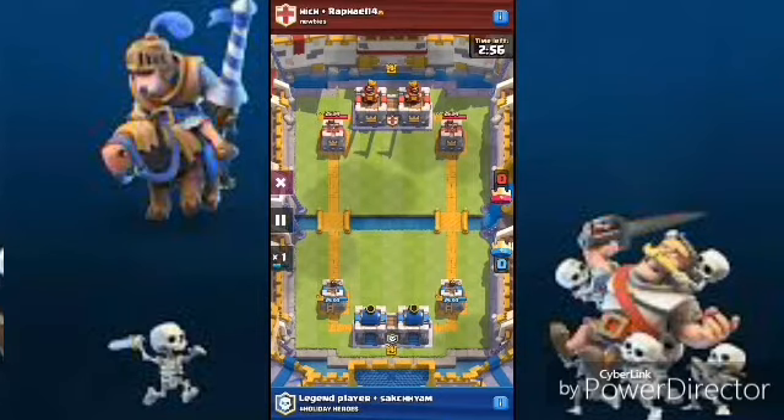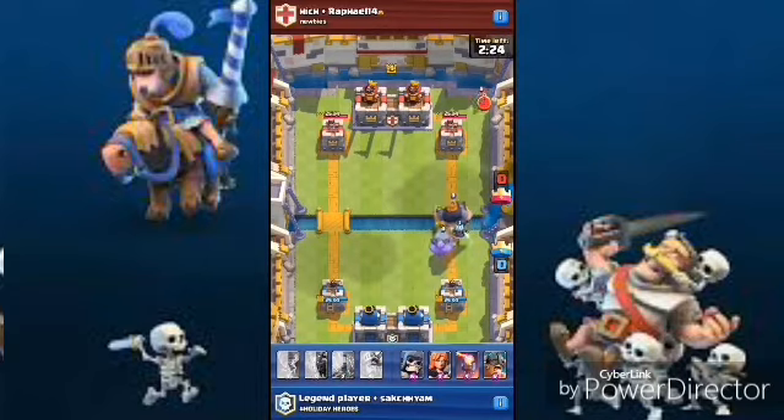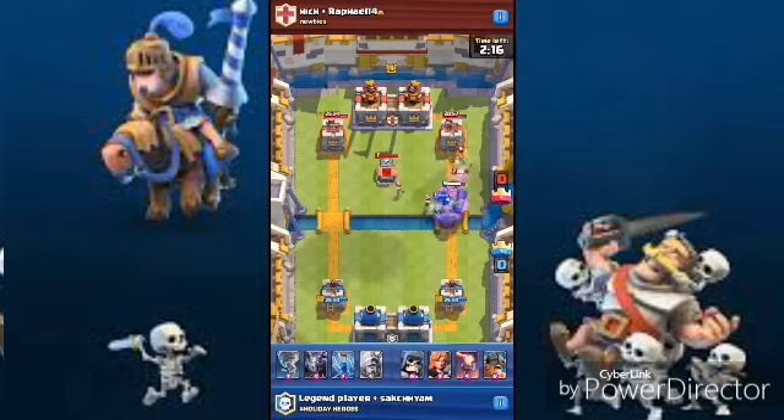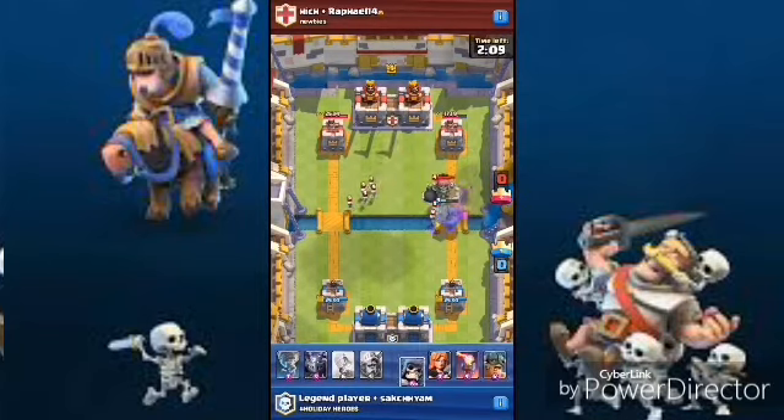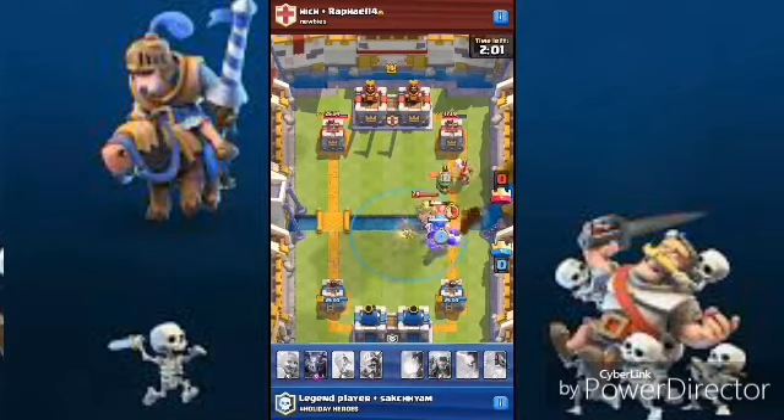Showing you guys the deck at 2x speed. You can see our deck right here — four cards in our decks. That was a great boost: bowler, ice wizard, royal giant — 1739 tower damage in one boost, that is pretty good.